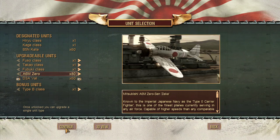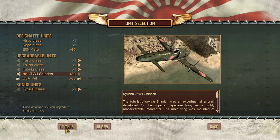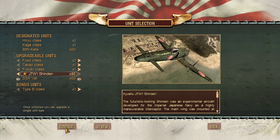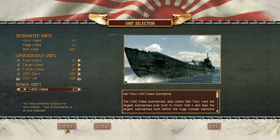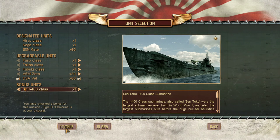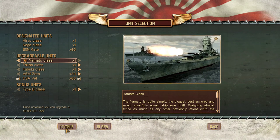The A6M Zero can be upgraded into the J7W-1 Shinden — we're not doing that either. The submarine can also be upgraded into an I-400-class submarine carrying an aircraft, but no. We're bringing the Yamato for this party.